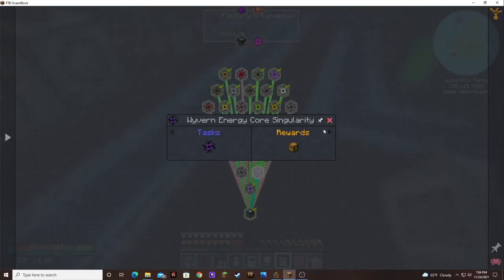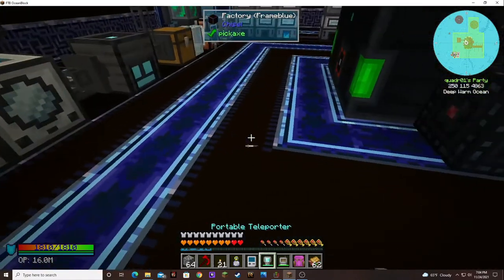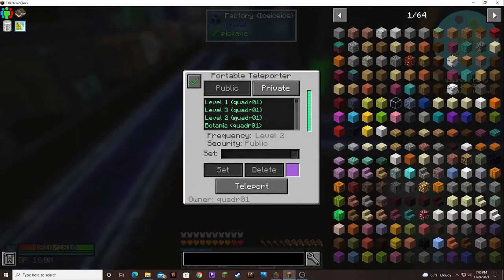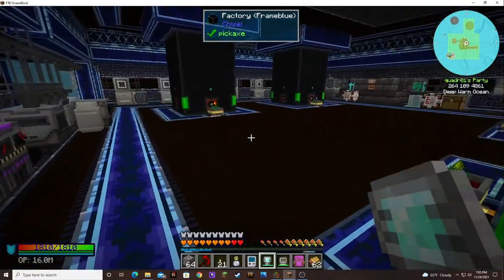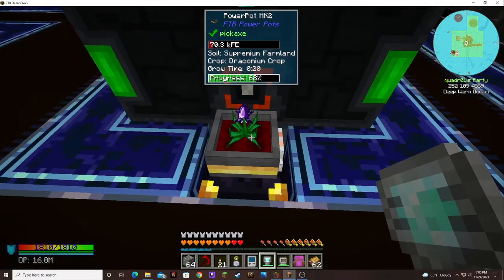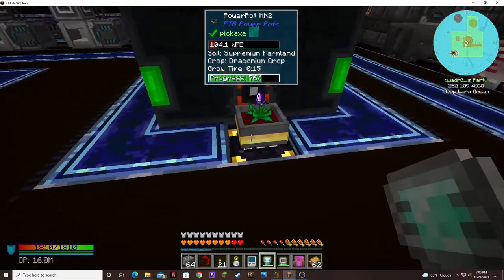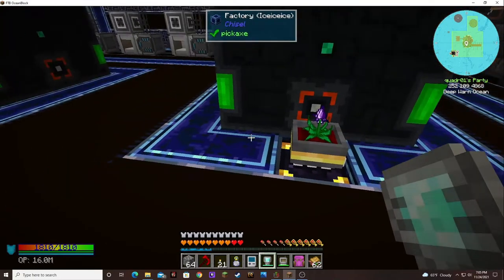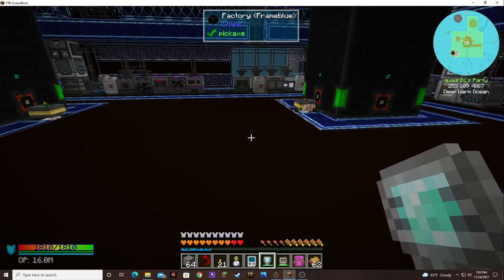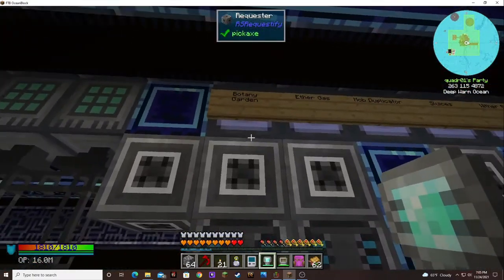I only have the one Power Pot right now. I have one Awakened Draconium and one Draconium — both on the Mark 2s, so I get 32. I don't think I have anything in the Botany Garden that's adding to Draconium.